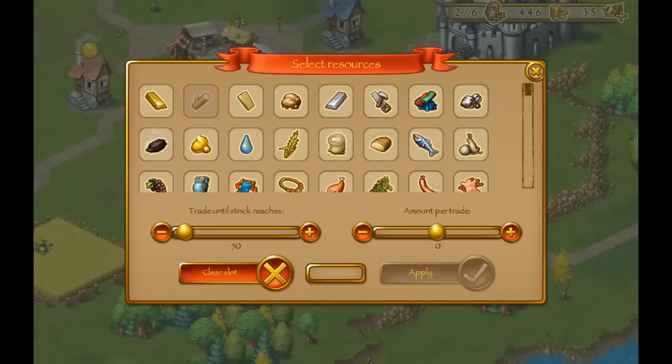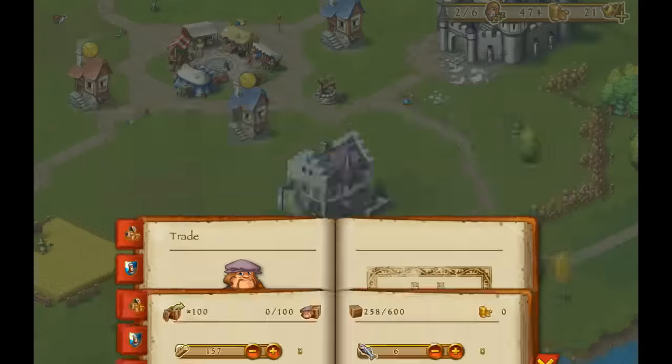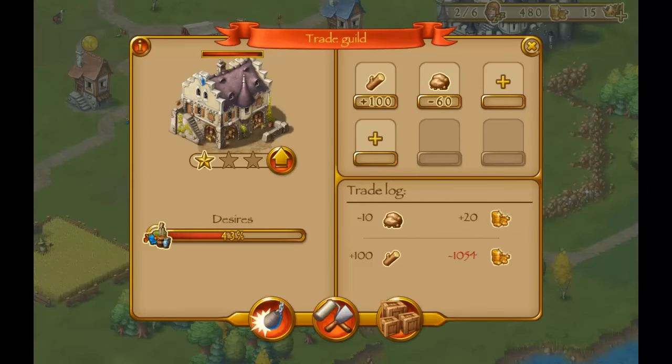You can also do the same for selling stuff. So if we have 20 stones and we want to sell down to 10 stones, we set trade until stock reaches 10. The amount per trade can be 60, so in one trade we should reach our target stock of 10. Now let's call our merchant again — we've sold 10 stones in one trade and made 20 gold from that.